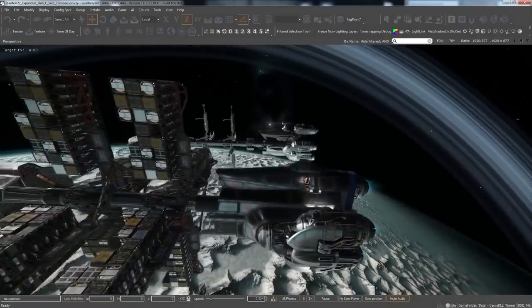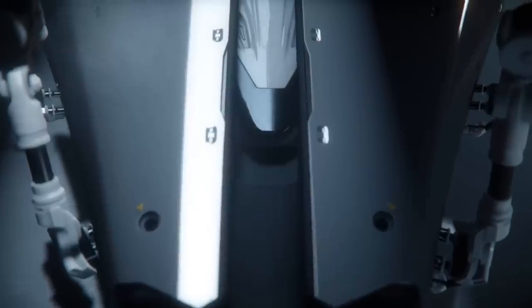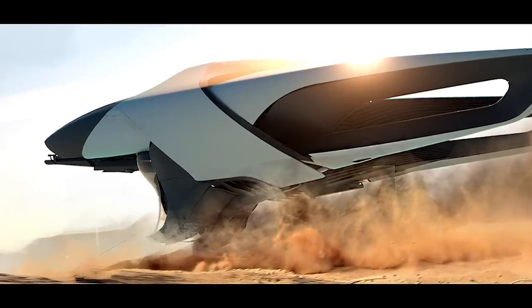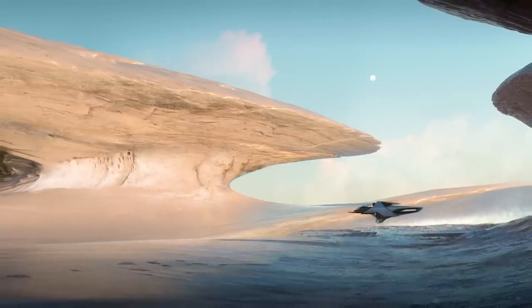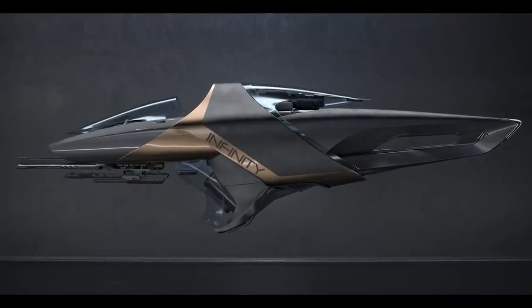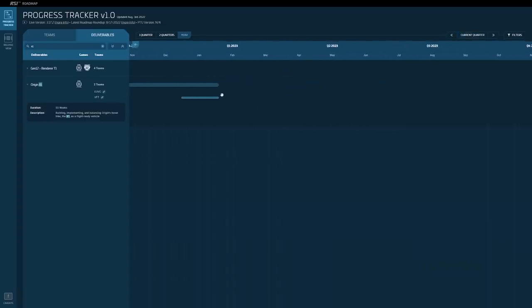Finally, the X1 is a hovercraft made by Origin Jumpworks, the luxury manufacturer of the game. The design is truly unique — it kind of looks like it's flying backwards. It's not a drastic change from existing hover bikes, just offering more variety to the field. There's no clear reason why it has taken years to come to the game other than that it's just not really needed, but it does fit into a 400i perfectly. Work is scheduled to end early next year and the bike is currently underway.